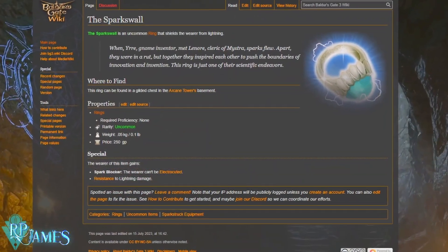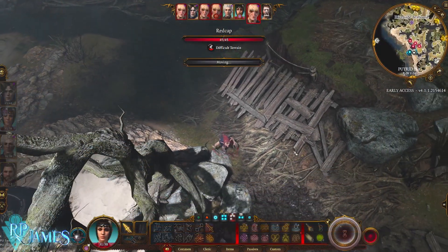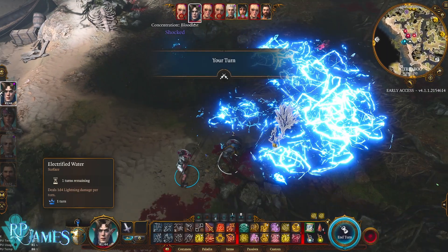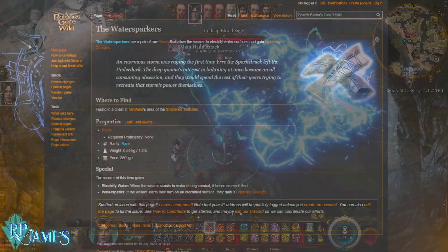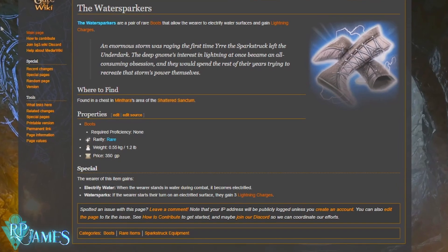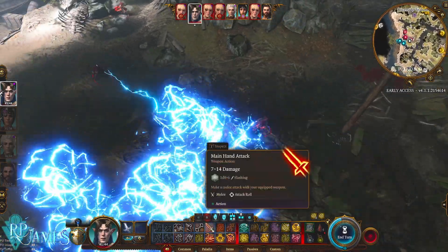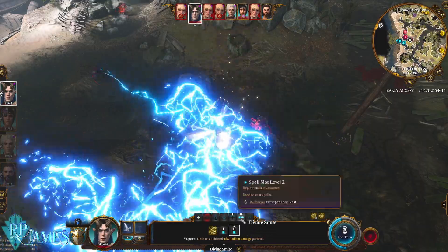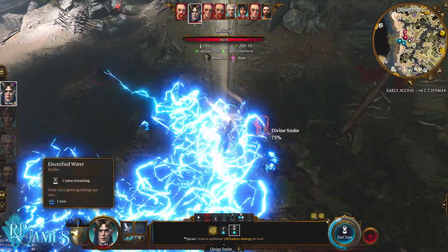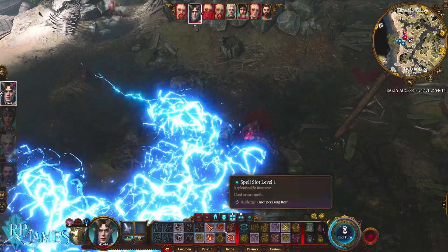This is the first thing that you need to look out for, and arguably the most important thing about this build, and that is going to be the Spark's Wall. What this does is allow you to stand on top of electrified surfaces without receiving damage. That is amazing and gorgeous, because what we're going to be doing is using next the Water Sparkers. Water Sparkers are going to turn any surface with water into an electrified surface, meaning your tank can stand on it — the enemy cannot.